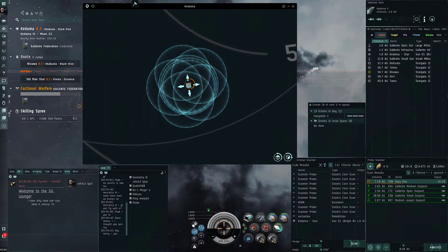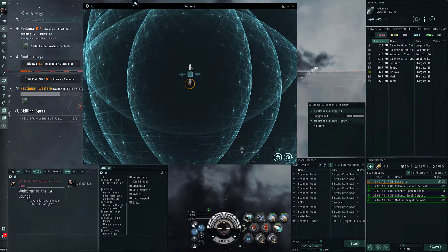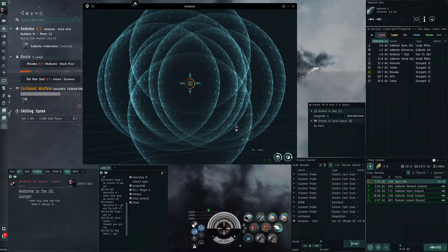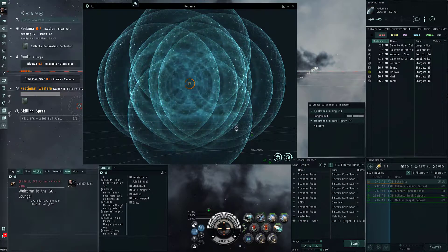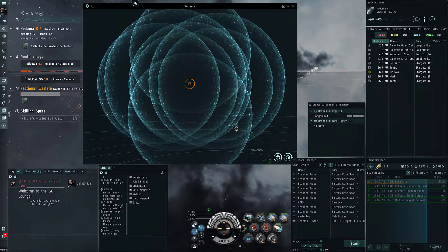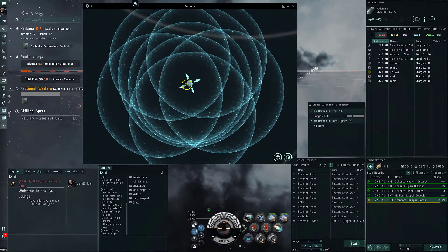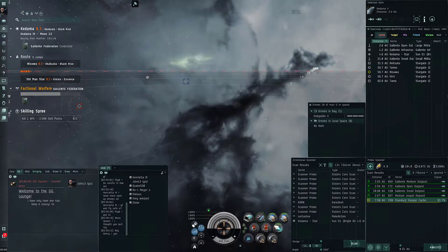It's a data site. It could be a regular high-level faction data site, or it could be a sleeper cache. I feel more comfortable in my Astero because it has reppers and everything. It's a standard - I can't run it, I need my Legion for that. And plus, I needed upgrades last time to scan it all the way down. So this one will have to go because I cannot run standard ones in this ship.